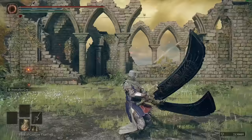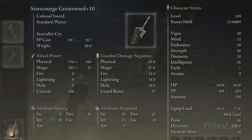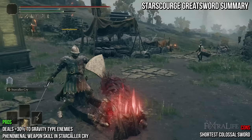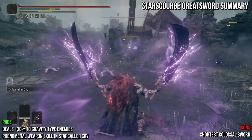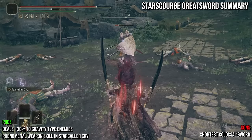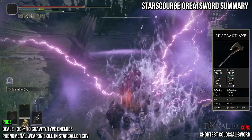Moving along to the Star Scourge Greatsword — it's actually a paired weapon that cannot be two-handed the way other colossal swords can, and deals physical and magic damage. It weighs 20 and requires a lot of points in strength, dexterity, and intelligence. It's one of only two paired weapons in Elden Ring that aren't claws or fists, allowing you to dual-wield fairly easily. The weapon has decent attack rating and deals an extra 30% damage to gravity-type enemies. Its weapon skill Starcaller Cry has tremendous range, often one-shotting trash with its shout, and the follow-up attack will finish off nearly everything else that isn't a boss.